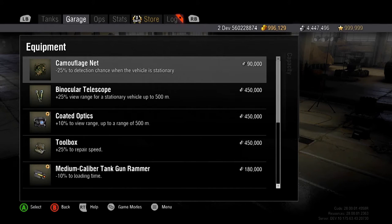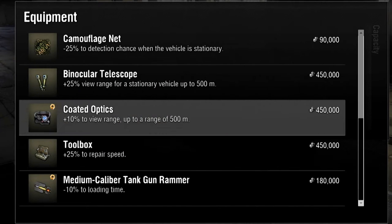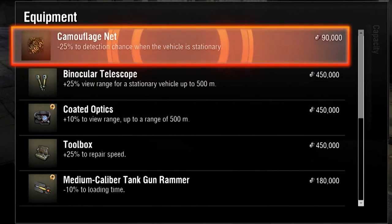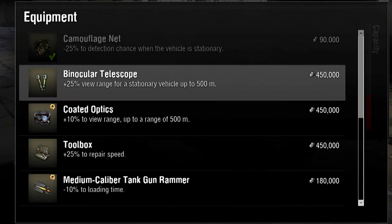You should always utilize equipment that best fits your playstyle and tank class. Select equipment that will either improve on your strengths or reduce your tank's shortcomings. For example, if you tend to play as a sniper, look for equipment that improves your tank's camouflage, such as the camouflage net, or that improves your view range, such as a binocular telescope.